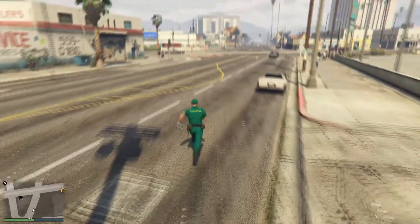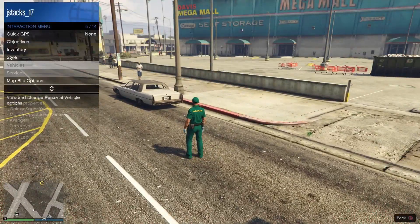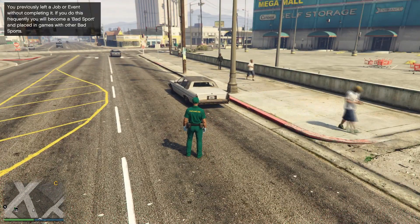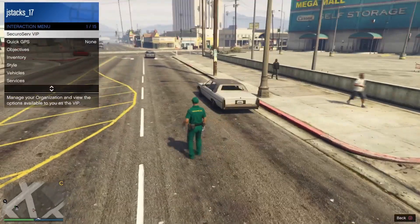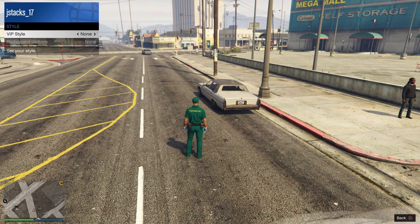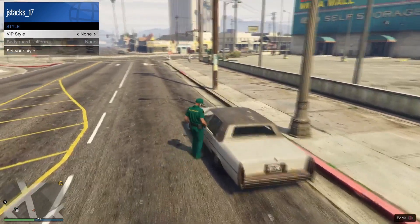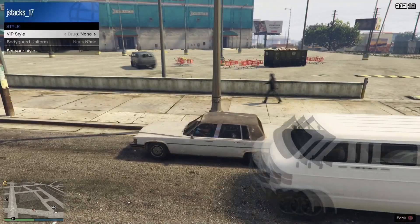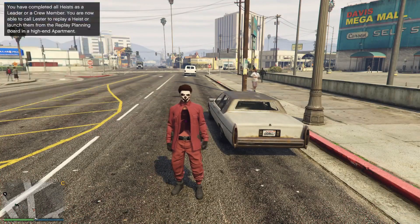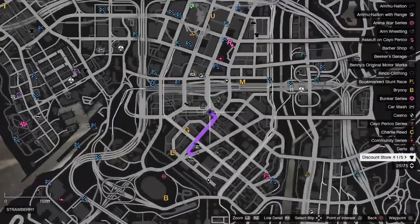We spawn back in with this outfit. Now we're going to register as a CEO/SecuroServ. Once registered, open up SecuroServ, go to management, and go to style. Hover over it, then enter the vehicle. Wait for it to start, then switch it one time to the right, one time back to the left. As you can see, the belt merged on and we have our invisible chest.